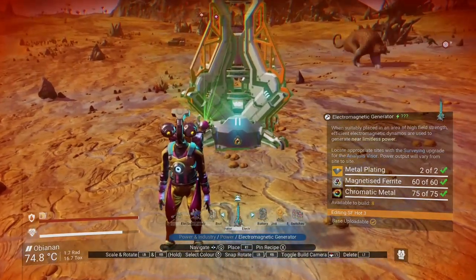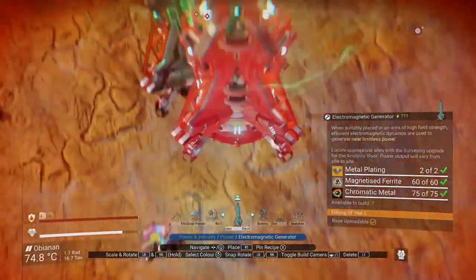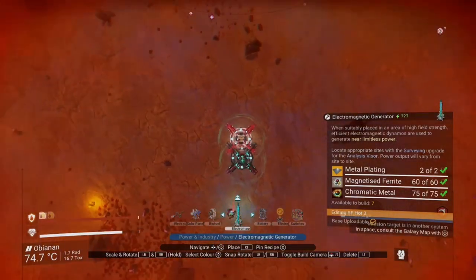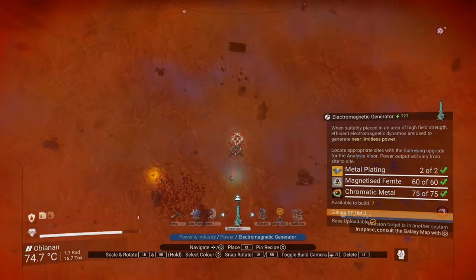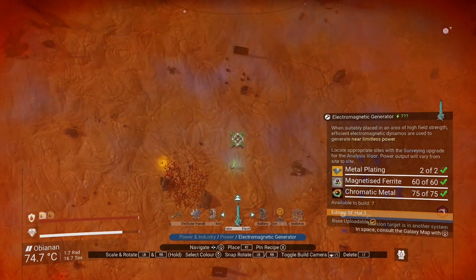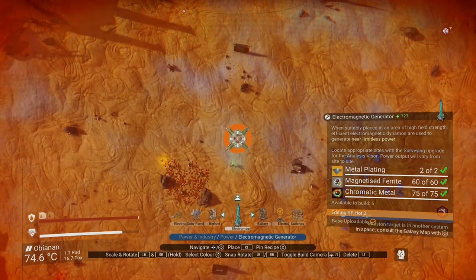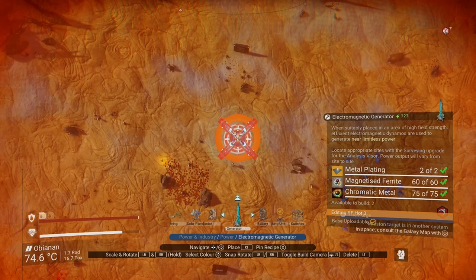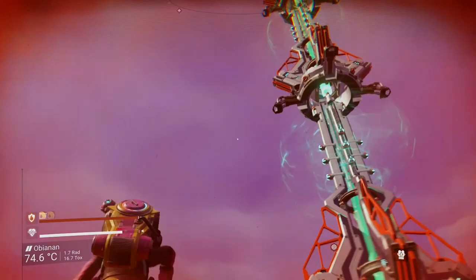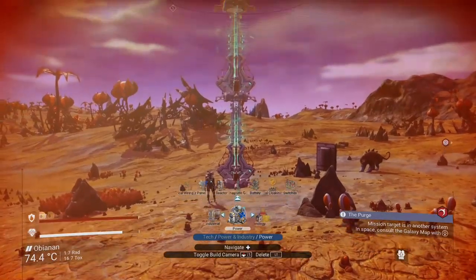Now that I can build, I'll replace the save beacon with an electromagnetic generator — it was marking where the max density location was at. One generator's not going to be enough power, we're going to need a few more. But if we place them on the ground around the first generator, then the density underfoot is a lot less than where the first generator's at. So if we go into camera mode, move up into the sky as far as you can, then look down over the first generator, you can stack more on top of one another. And now they're all over the max density area and will all produce the same amount — and they look pretty cool too.